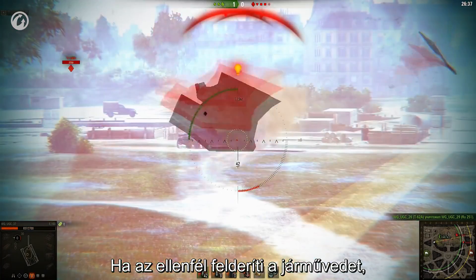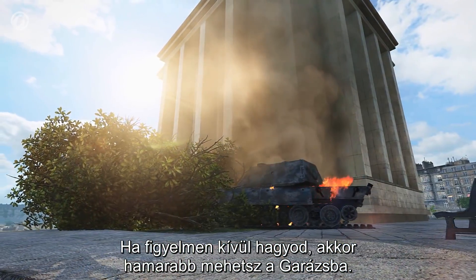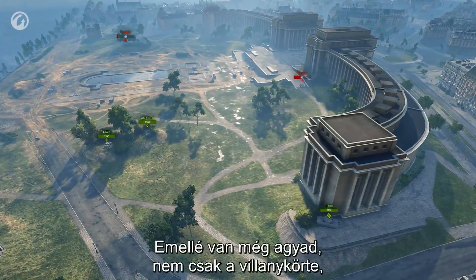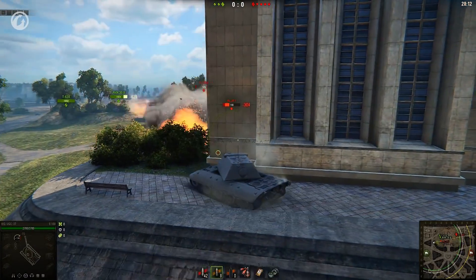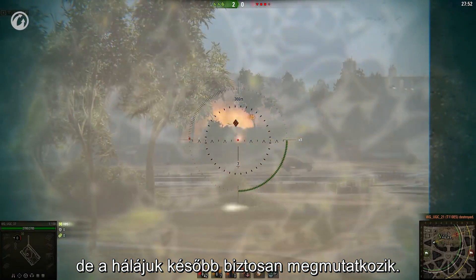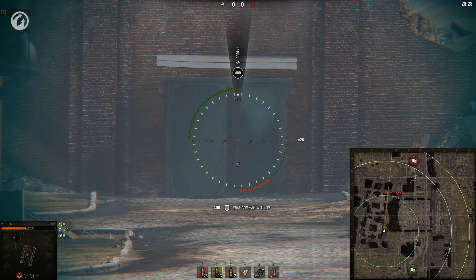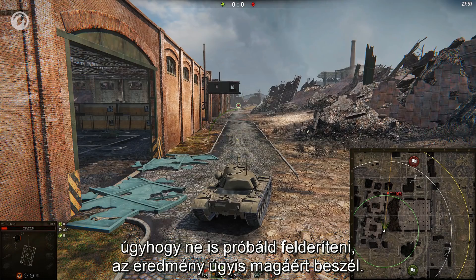If the enemy spots your vehicle, you'll receive an alert about it in 3 seconds. Ignoring it will make your trip to the garage arrive sooner. Sometimes 3 seconds is too long — you also have your brain, not just the lightbulb, so use it. If you feel you might have been spotted, don't wait for the lightbulb — roll back to a safe place beforehand. Remember that if your commander is injured, their Sixth Sense won't work and your vision range drops by half. In that case, any enemy will out-scout you, so don't even try to spot them.